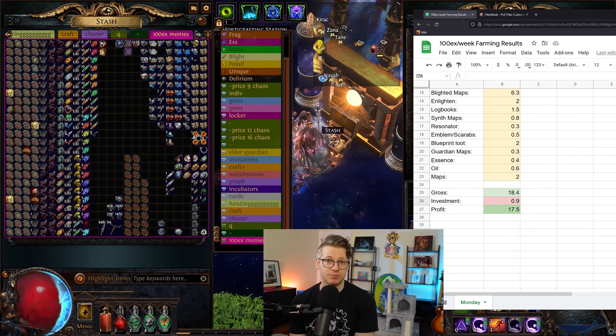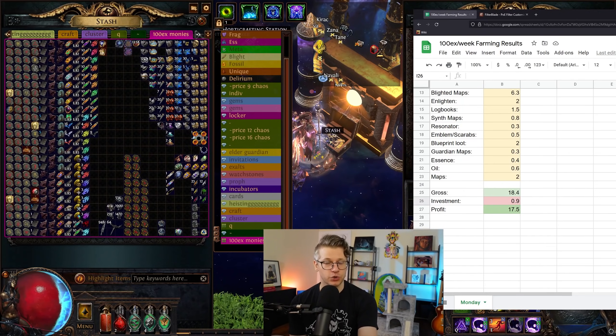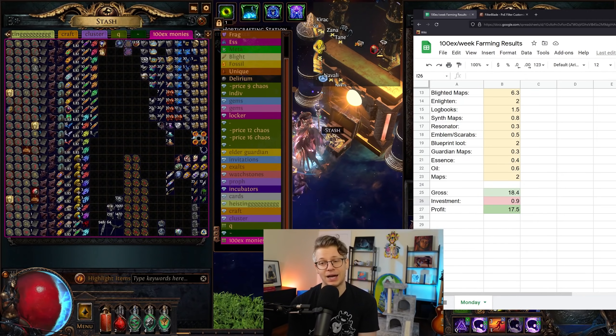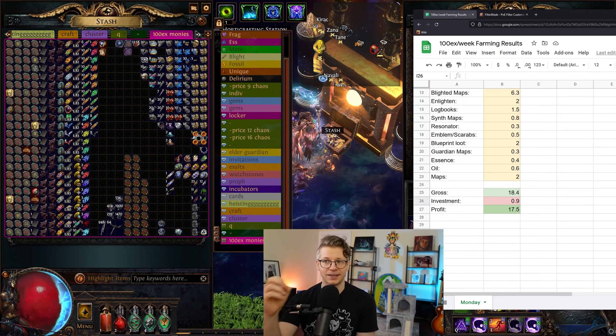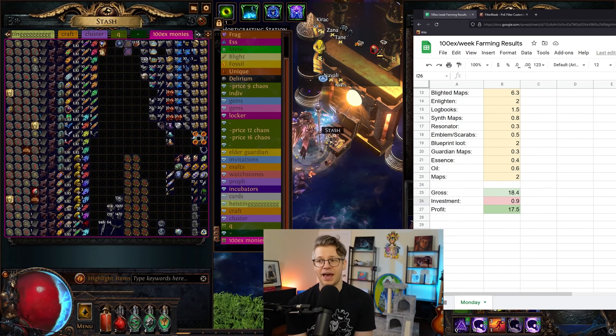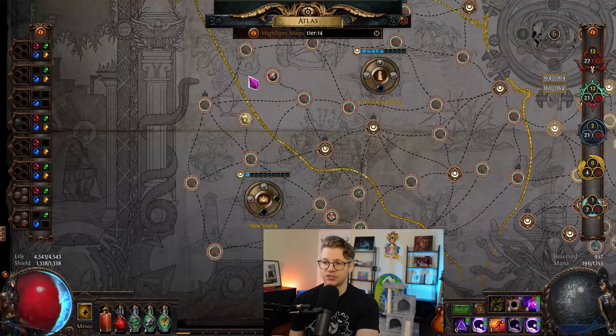Honestly, for the most relaxed, casual, least-investment strategy we're going to do this week, I'm incredibly happy with this. This represents six hours of time, so we're looking at about three exalts profit per hour. That could easily be pushed up to four exalts an hour, and probably even five exalts per hour if you ran much quicker maps, just farmed blighted content, and got better watchstones.